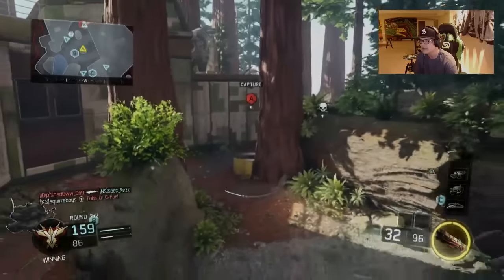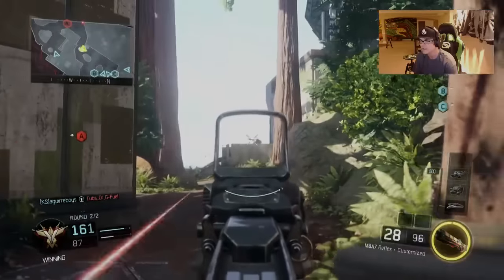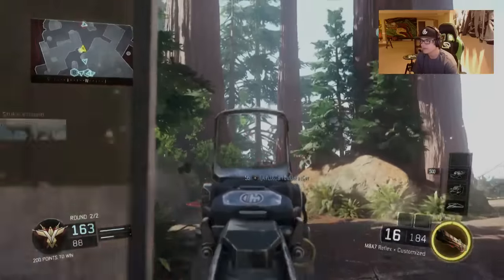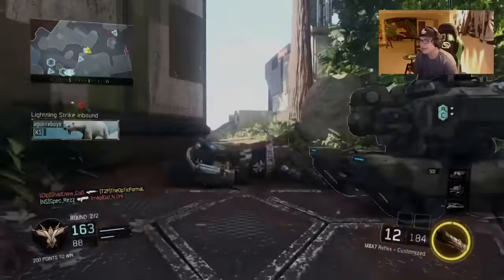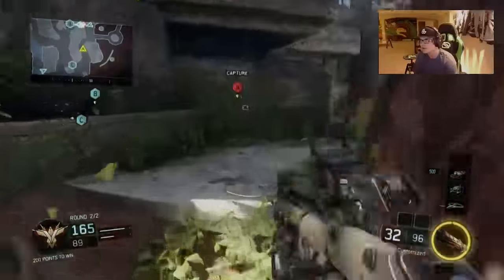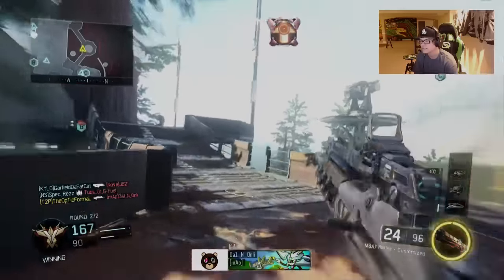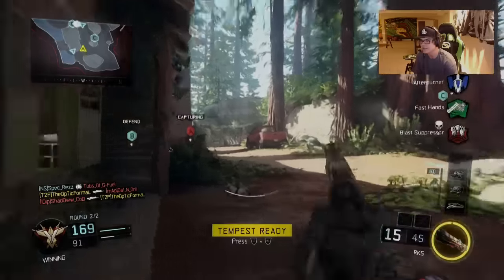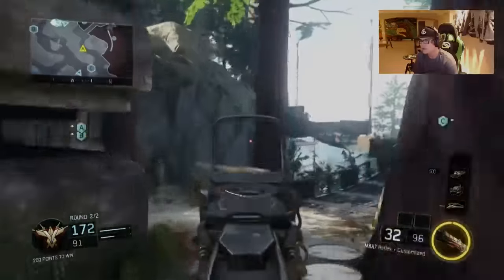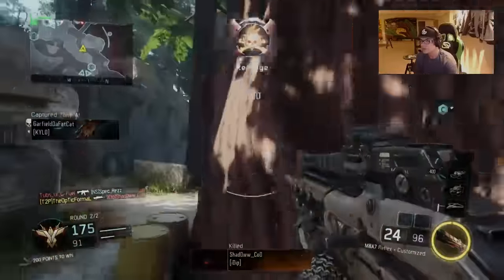Right now I'm thinking about the fact that the enemy has the A flag, so they're spawning over there. If I kill a guy over there, he's probably going to respawn way back. These little things really help your aim because people don't think about them — they think good aim only comes from sensitivity settings, but there are a lot of things that go into someone's shot.